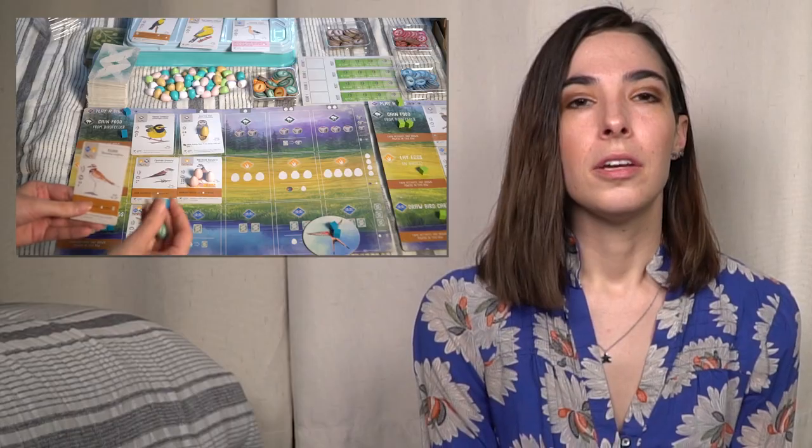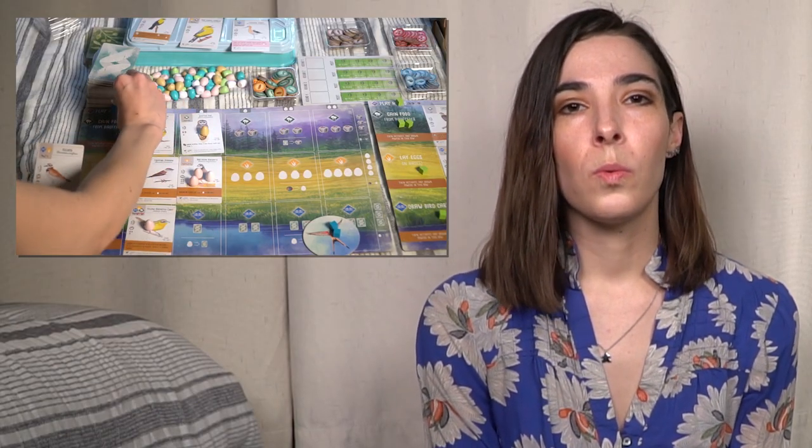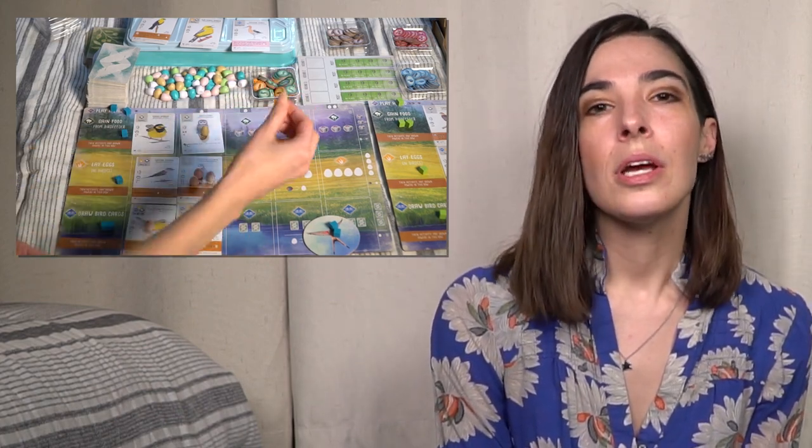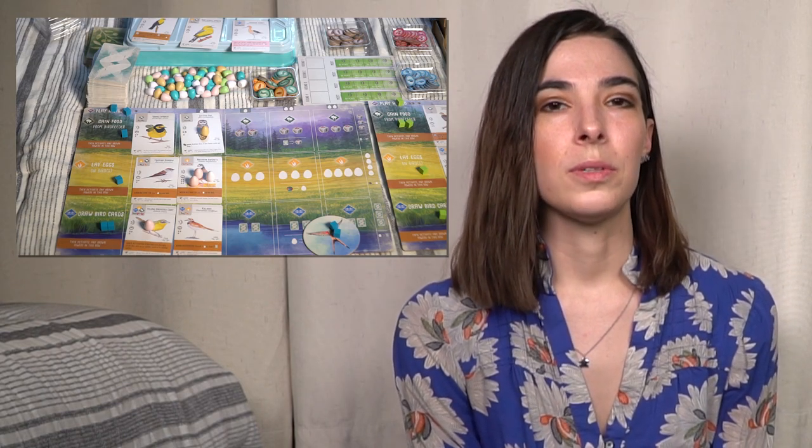There are only four actions you can take in the game. The first one is playing a bird card from your hand. You'll play the bird card into one of the available habitats that you can play it in, but you also have to feed that bird using the tokens from your own supply.